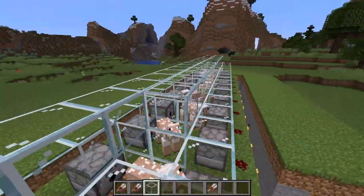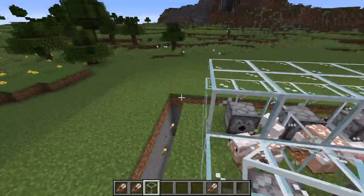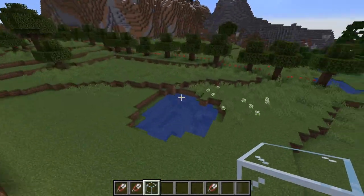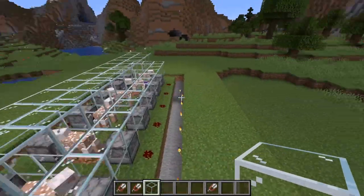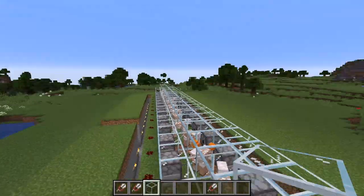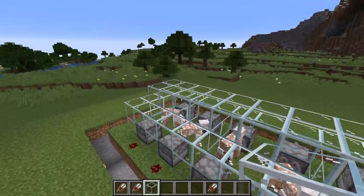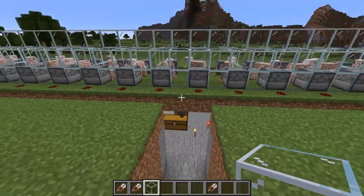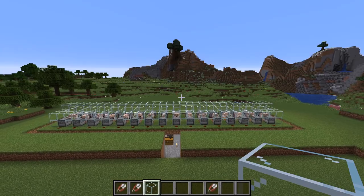And there it is. Again, on my other build I used color-coded glass to make it look better and to remind myself which sheep is what color — so if something happened to one of my sheep for some weird reason, like getting struck by lightning, I'd know what color to make that replacement sheep based on the glass around them. It may serve more of a purpose than just looks.